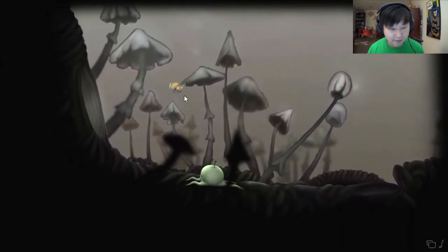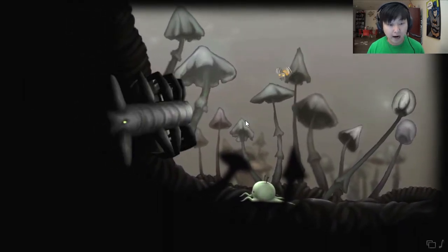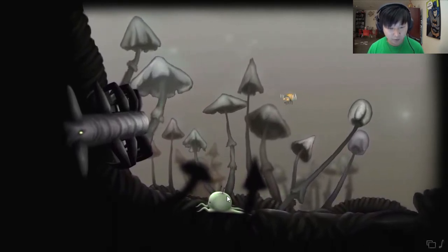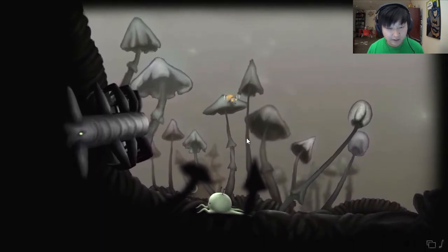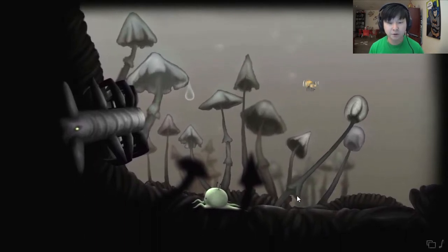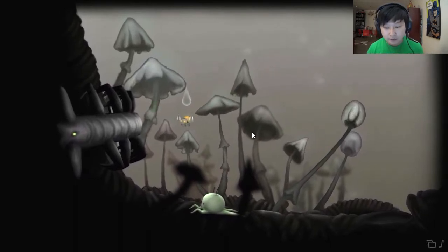Oh hey little fly guy, hi fly buddy! What are you doing? What is that — oh god, am I going to have to battle this? This is a big centipede. Hey, a raindrop, cool. Do I have to crawl into that? I bet I hit the fly with it. Fly, go back under! Do I have to click him? Looks like he's kind of moving on his own, doing whatever he wants. I guess we gotta wait — waiting all day for you, fly guy.